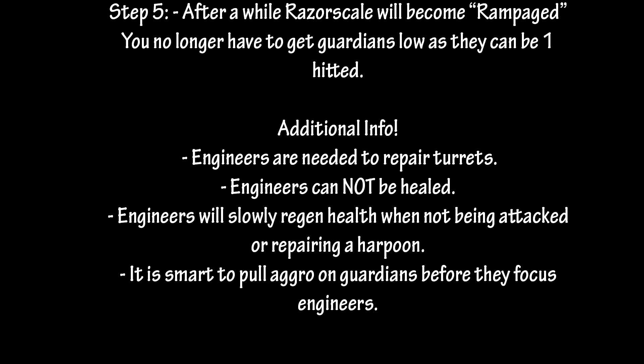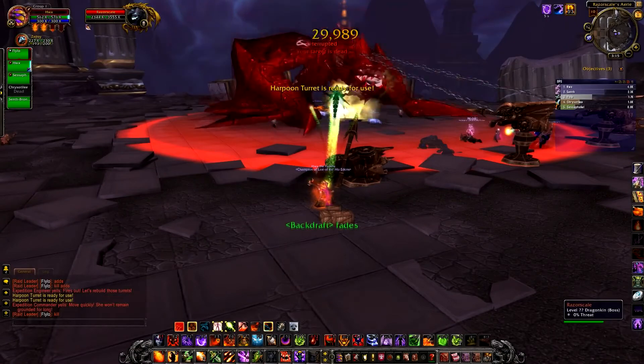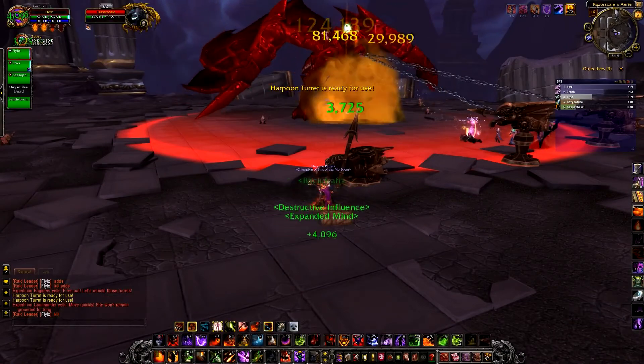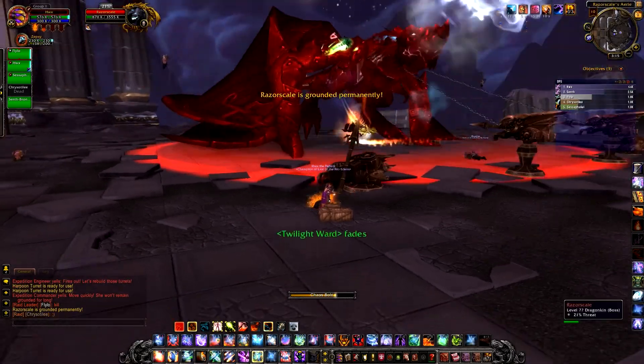Additional info: Engineers are needed to repair turrets. Engineers cannot be healed, but will slowly regain health when not being attacked or repairing a harpoon. It is smart to pull aggro on Guardians before they focus Engineers. After this, that's pretty much it - allow them to harpoon down the boss again, and simply nuke him and finish him.